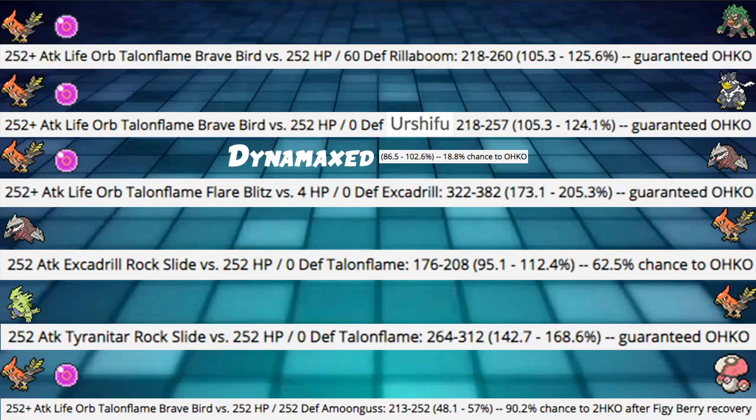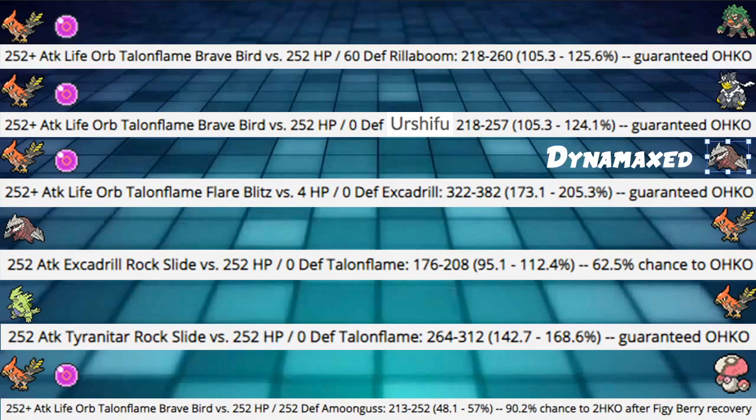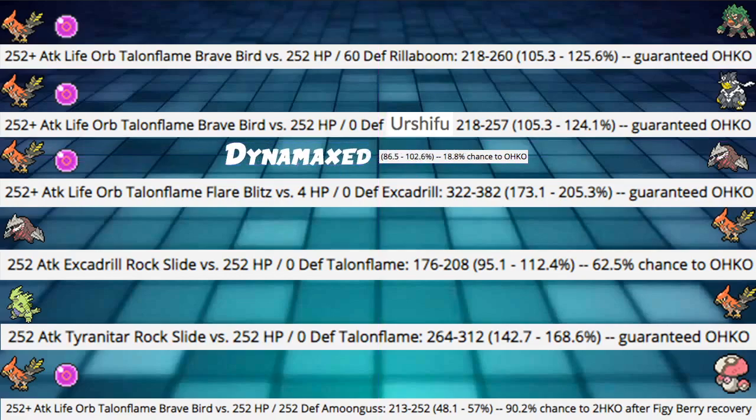Next, Talonflame Flare Blitz into Excadrill — one calc is Dynamaxed, one is normal. Against Dynamaxed Excadrill, we have an 18.8% chance to OHKO with Flare Blitz. But if it's not Dynamaxed, we just kill it super easily — Guaranteed OHKO, take that boy down. Easy stuff.